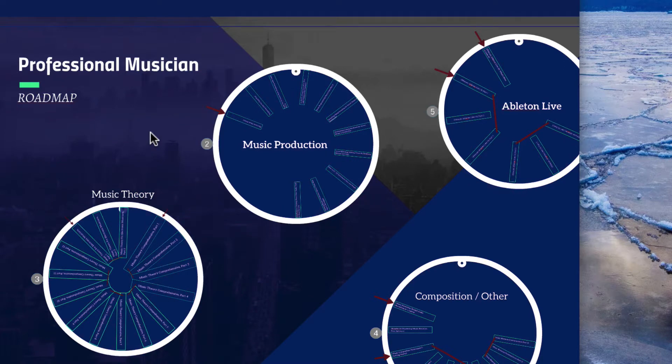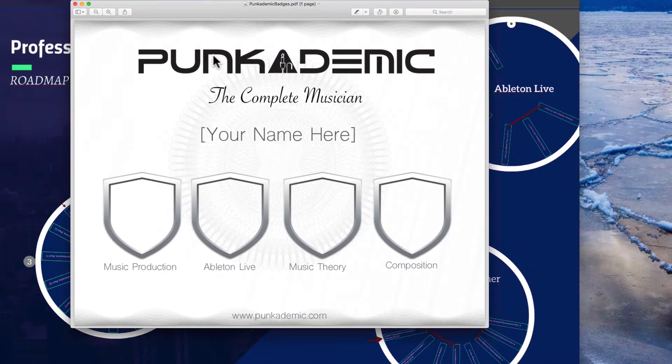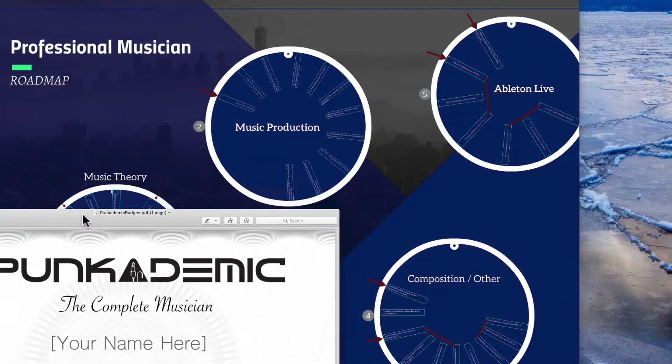I have an extra bonus thing for you. I've decided to create my own certification program. Whenever you complete a course on Udemy you get a certificate, but from now on whenever you complete one of the circles, you will get a special certificate from me — and it looks like this. Punkademic is the name of my brand of courses, and this is the Complete Musician certificate. It'll have your name on it and show which circles you've completed. I'm calling these badges. You can earn the music production badge by finishing all the courses in the music production circle.